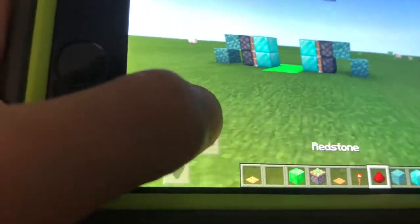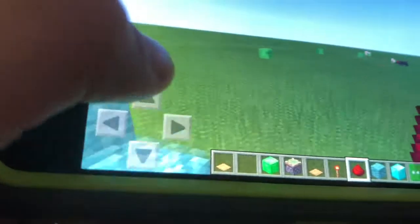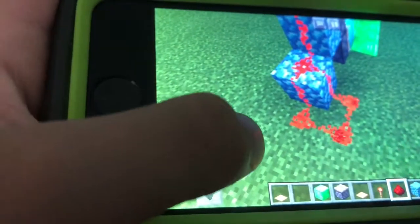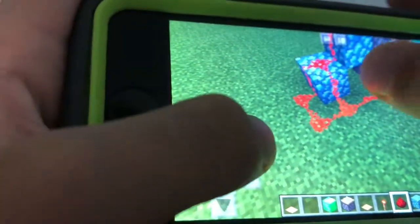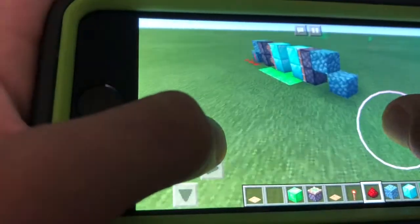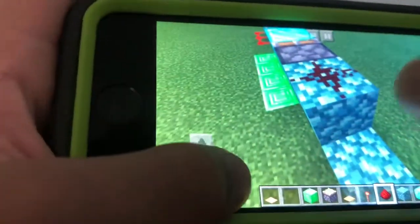When you've done that, you are gonna want to take your redstone and put it on each side. Go like that, and then that, and then do the same thing on the other side.